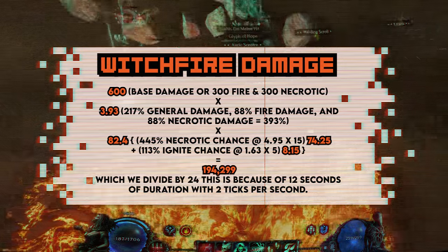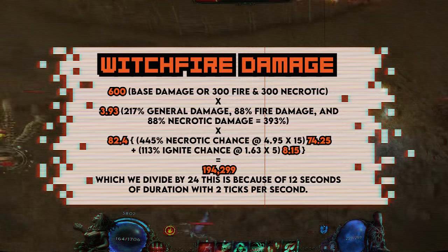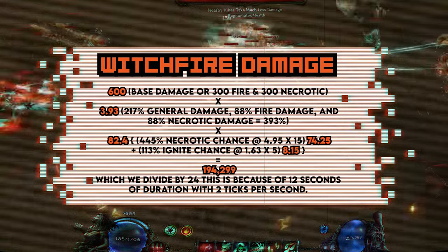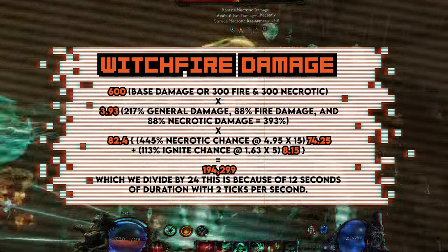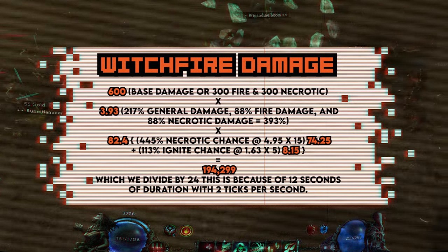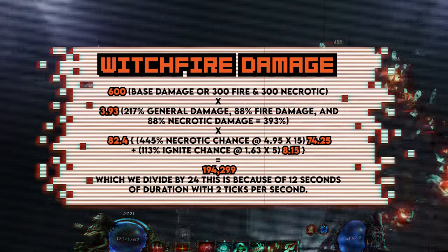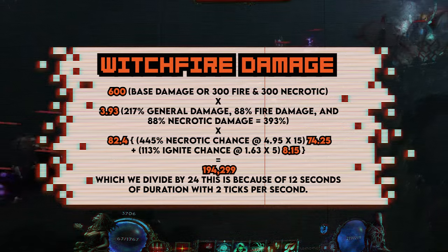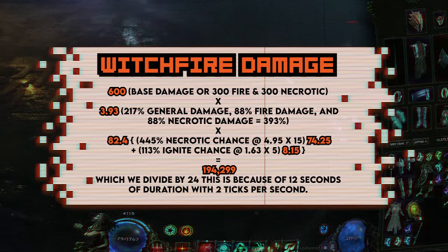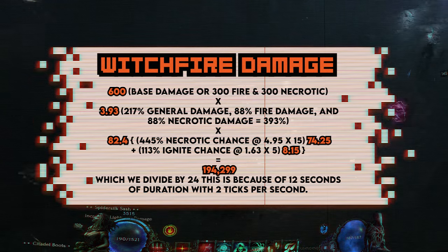To complete the equation and put it all together: we have our 600 base damage (300 fire and 300 necrotic), times all of our instances of increased damage at 270% general damage, 88% fire damage, 88% necrotic damage. We then take our total increased damage for our trees, which came out to 393%, giving us a 3.93 times multiplier with our increased damage tags. Then 0.5 times base multiplier, plus our more damage multipliers: Damned chance at 445 gives 4.95 × 15 = 74.25, plus Ignite chance at 113 gives 1.63 × 5 = 8.15, for a total of 82.4 times more multiplier — equaling 194,299 damage.